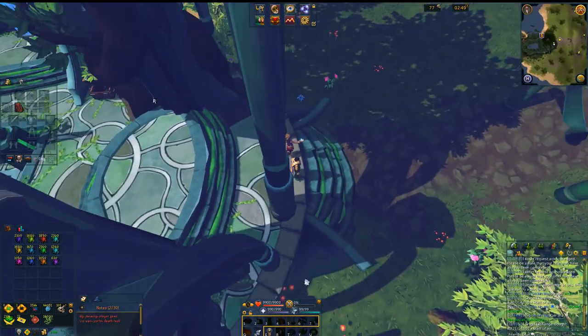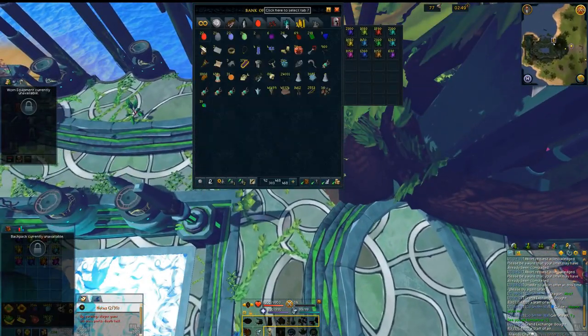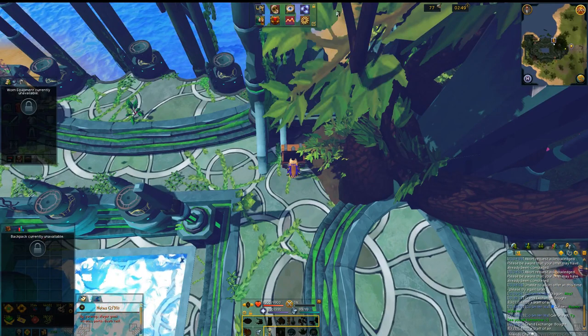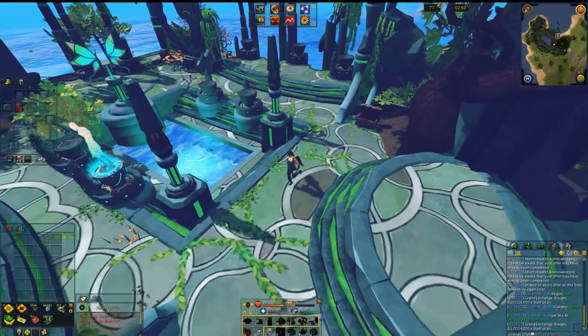I would recommend not keeping these in your inventory the entire time while doing this, because one of the engrams you have to collect is going to be in the wilderness. So go ahead and deposit all these into your bank so you don't have to risk them when you run into the wilderness. Now I'm going to show you where to get all the engrams.